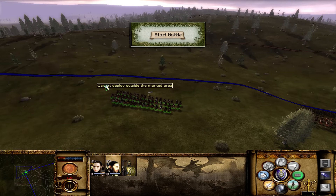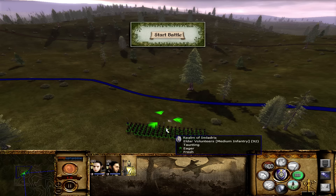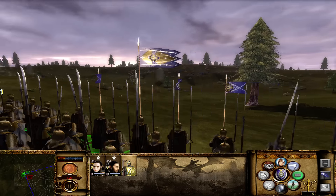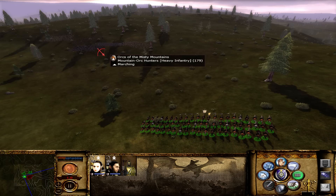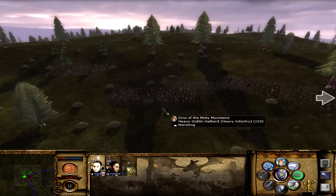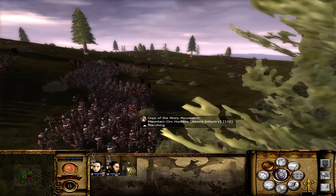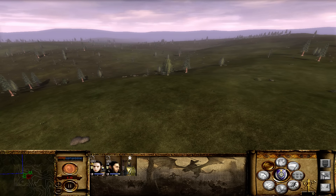They've got a bit of a hill, unfortunately, which is not good for us. Let's move you over to that side, and you are on this side. You guys can stay in the middle. I'm going to pull my Eldar Volunteers further back, make them walk a greater distance - it means I get more time to shoot my arrows.